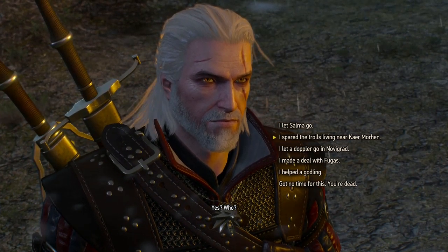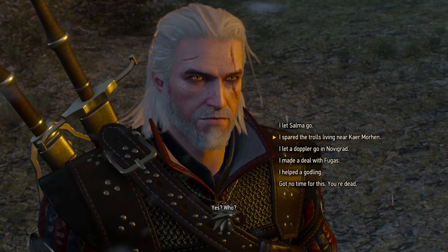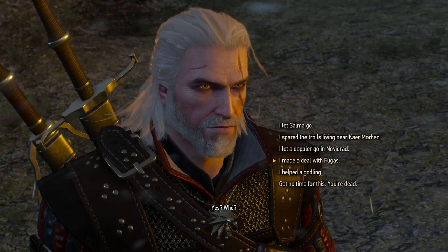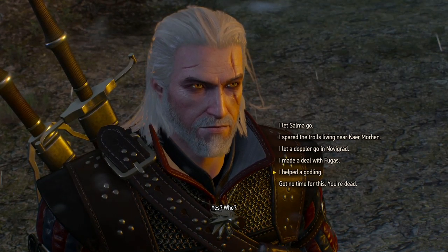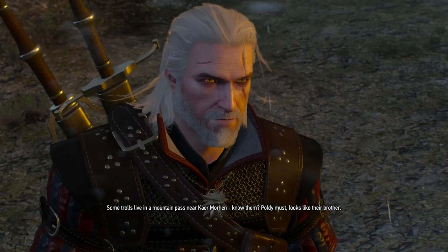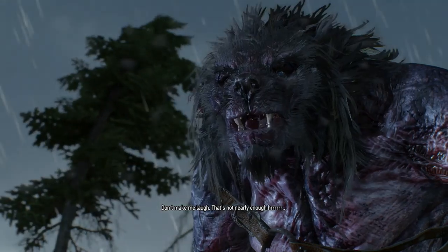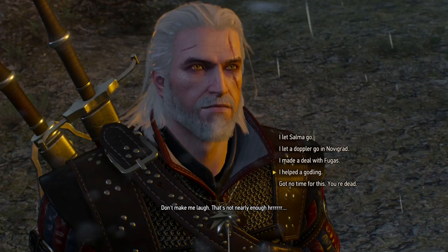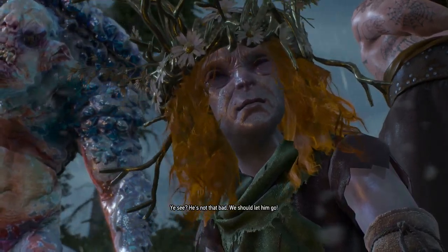I let Salma go — that was the succubus in Novigrad. We spared the trolls living near Kaer Morhen. We let the doppler go in Novigrad. Fugas, the devil-like dude in the basement that played as a god — we left him alive. And then of course Sarah the Godling — we helped her stay at her home. Some trolls live in a mountain pass near Kaer Morhen — last time I was there they were begging for a beating, but my friend wanted to kill them and I talked him out of it. I helped the godling — two in fact, Johnny and Sarah. That's true, I heard about that. He's not that bad — we should let him go.